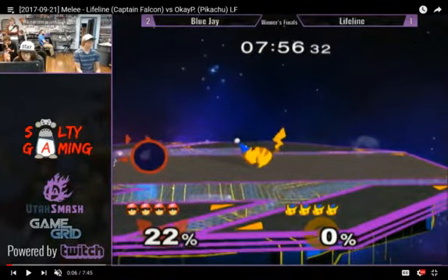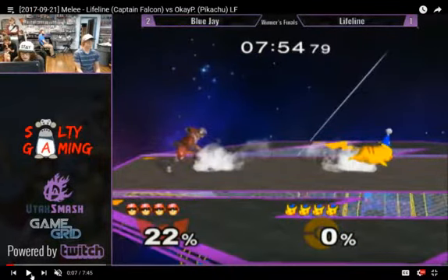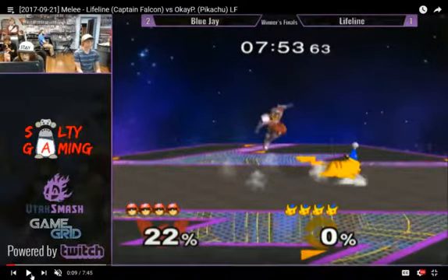So he down smashes and chases the tech, but it doesn't quite get to him in time. Just dash dances, trying to bait out moves from the Captain Falcon. It's FD, so he only has nearly one way to come at him.